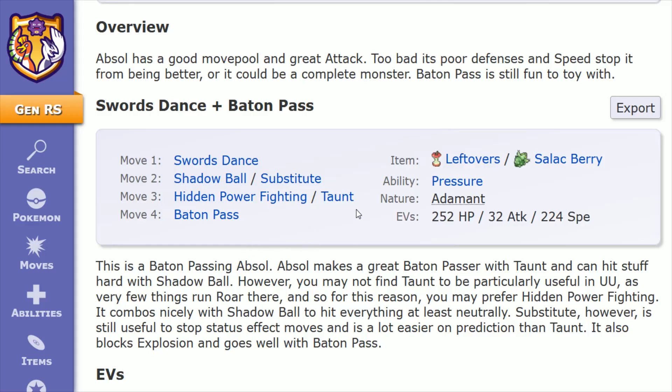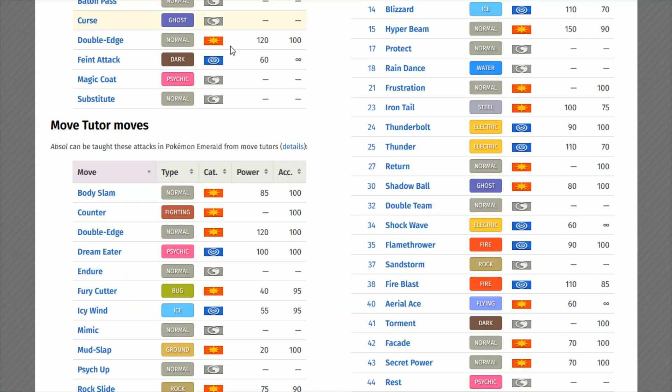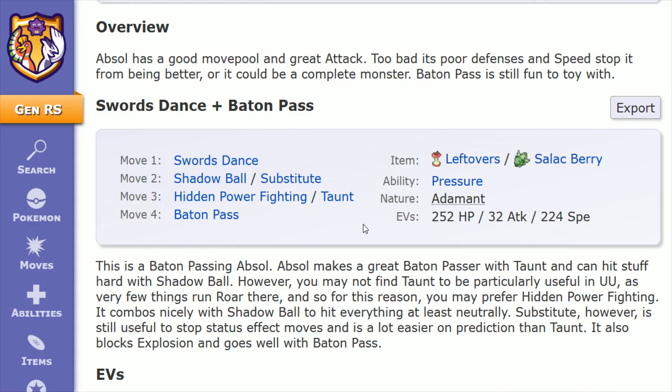In that move three slot, we also have Taunt, which for two turns makes the target unable to use status moves against you. It is a Dark-type move with 100% accuracy — a utility move that Absol learns through leveling up at level nine. I think you can get away with not having Taunt in your build, especially since you're wanting to set up so many different things: throwing out a Substitute, powering up with Swords Dance, and potentially passing on stats using Baton Pass. It can be hard fitting in Taunt on top of all of those other moves, but it is a move you can slot in.